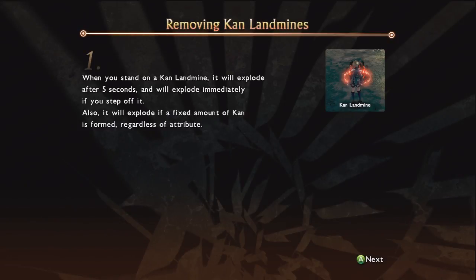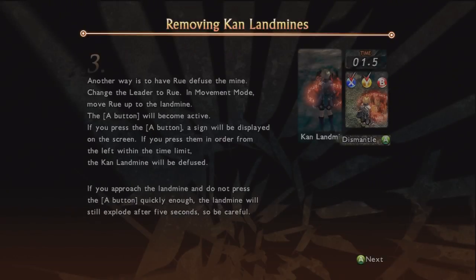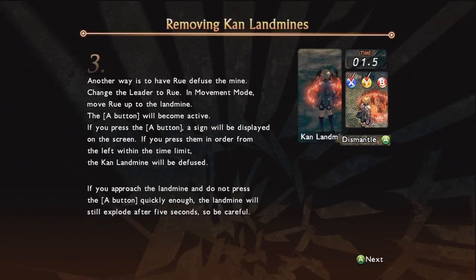We're going to get a little tutorial about removing con landmines. If you stand on a landmine it will explode after five seconds, and if you step off of it after stepping on it, it will immediately explode. If there's a fixed amount of con generated in the area it will always explode regardless of attribute. If you're playing as Judo or Argo you don't have to worry about their con because it's not attribute related. There are two ways to remove a con landmine: throw one of the lightning bombs at it, or have Rue diffuse them manually by pressing A and performing button commands.